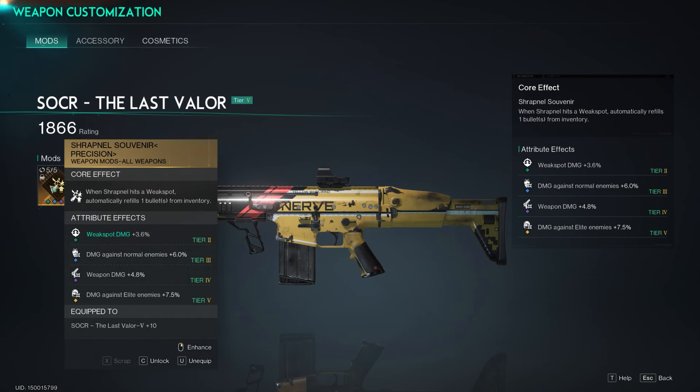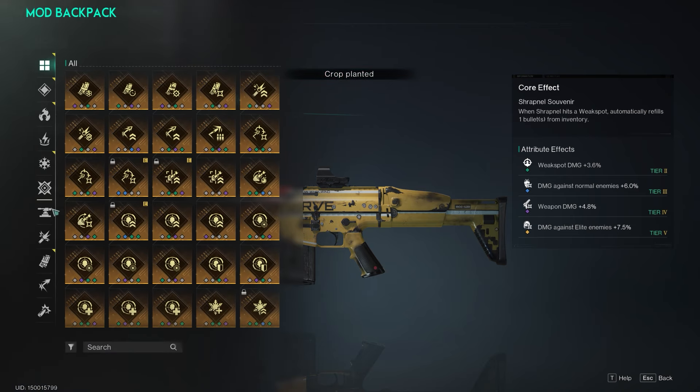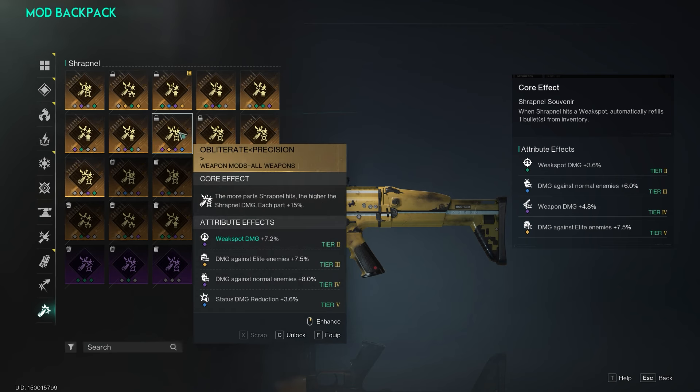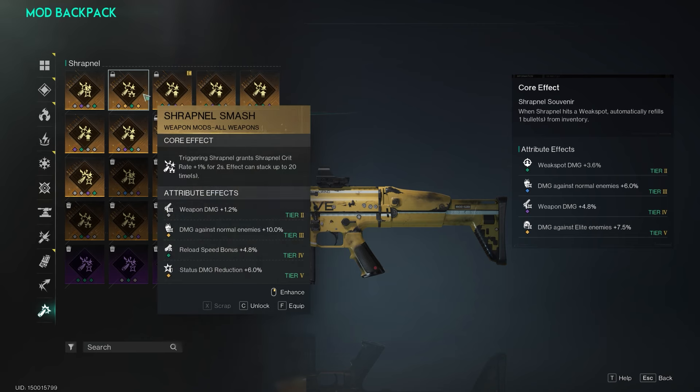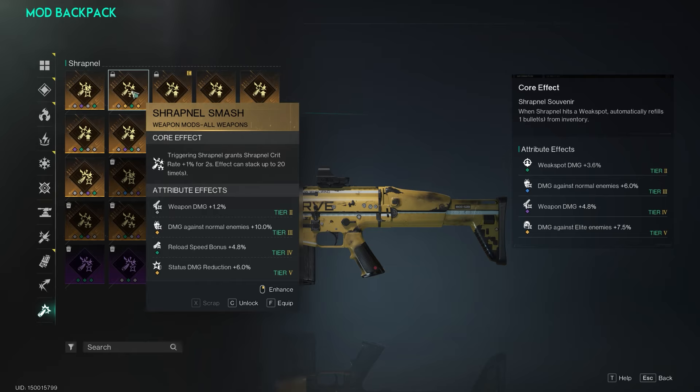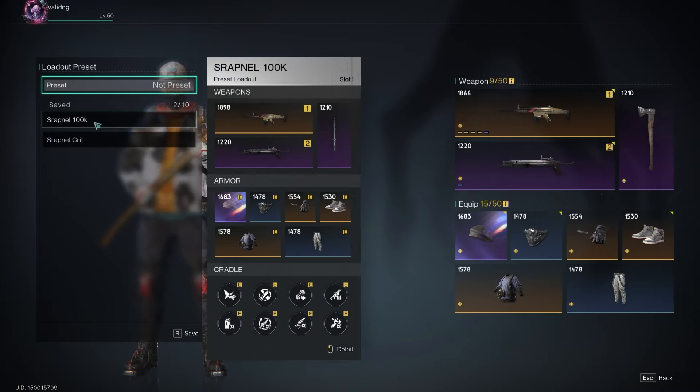For the main weapon you have a couple of mod choices. One is Shrapnel Souvenir — when Shrapnel hits a weak spot it automatically refills one bullet from the inventory; this is how I managed to hit 1.9 million in one test. Another option is the Obliterate mod: the more parts Shrapnel hits, the higher the shrapnel damage — each additional part increases it by 15%. You can also use Shrapnel Smash, which grants shrapnel crit rate plus 1% for 2 seconds per trigger, stacking up to 20 times for a maximum of 20% increased crit rate on shrapnel hits.